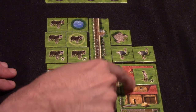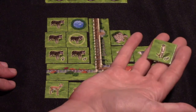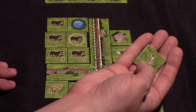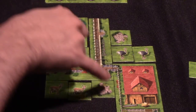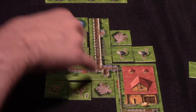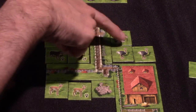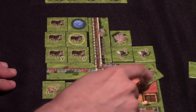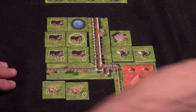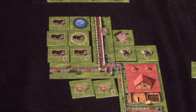Then you look at any animals in your barn — each type of animal there is minus two points, regardless of how many of that type you have. Then you count every type of feature tile you have: each feature type scores two points, but you can only score each type once even if you have multiples. Features in your barn are also minus two points per type. The player with the most points wins.